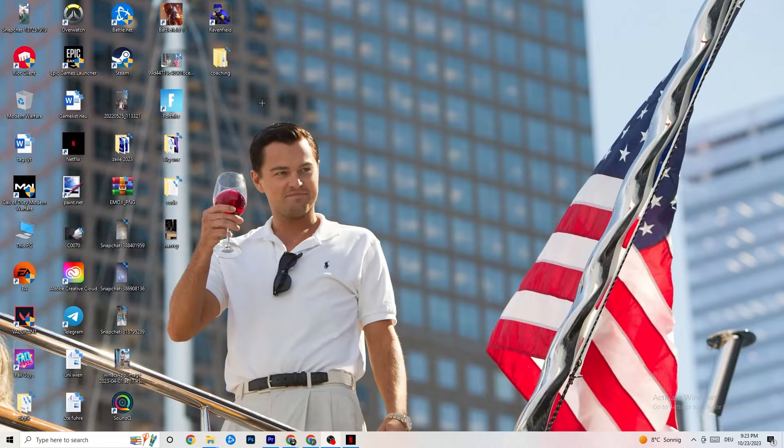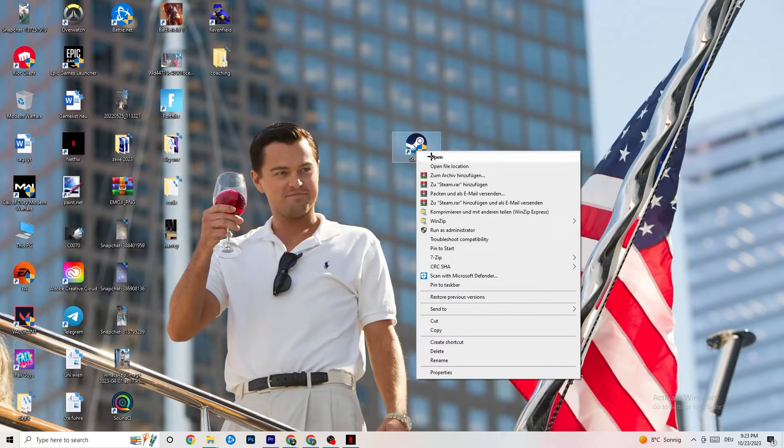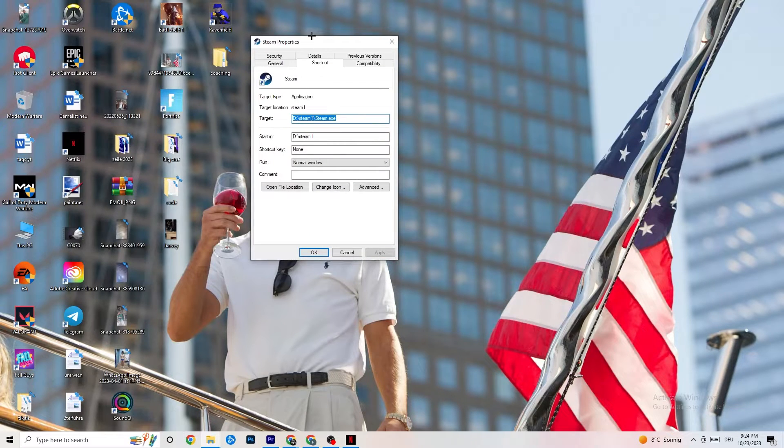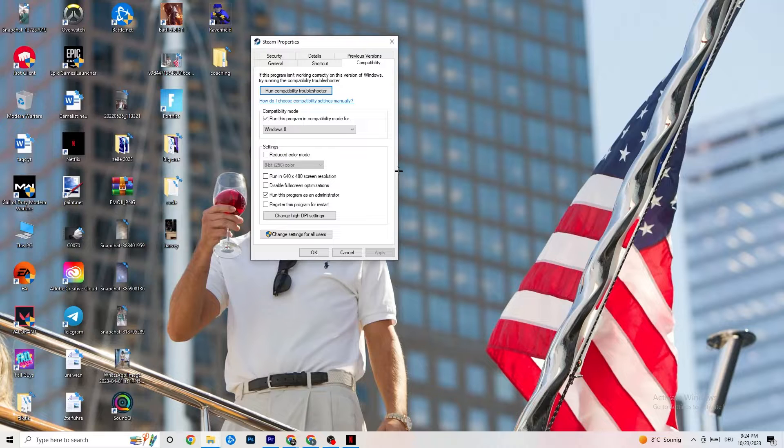Next, take your launcher shortcut — for me it's Steam. Right-click it and hit Run as Administrator, then start your game through the launcher. This will probably fix your issue. If it doesn't, right-click the shortcut, go to Properties, click the Compatibility tab. Enable 'Run this program in compatibility mode for' and select the latest version of Windows available to you.